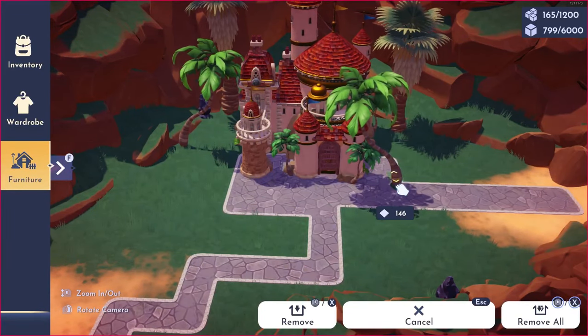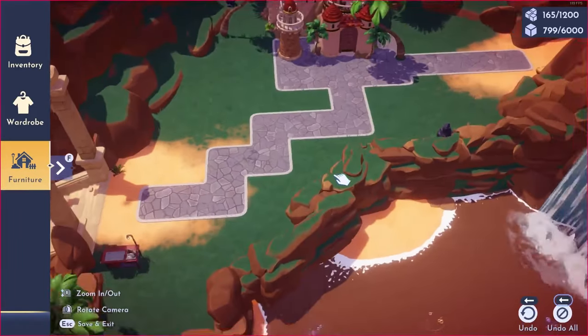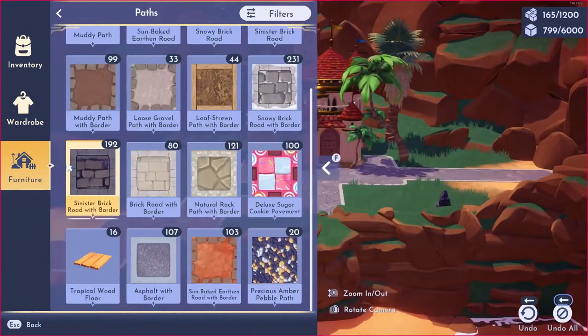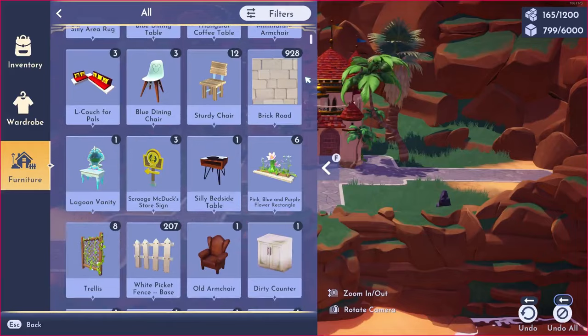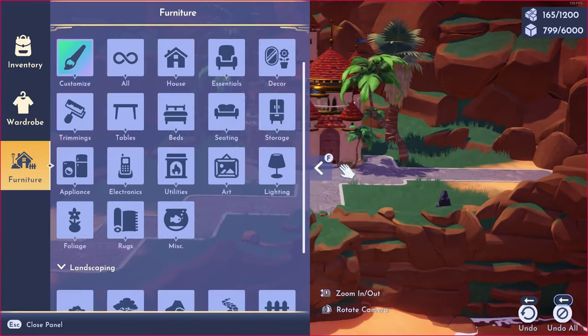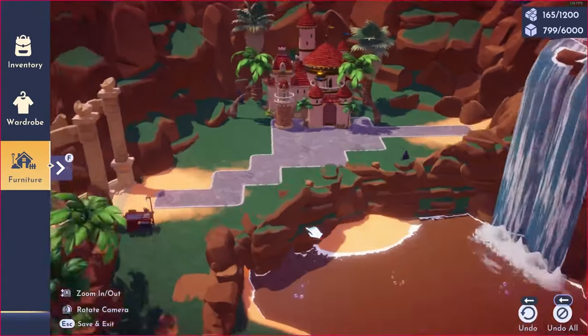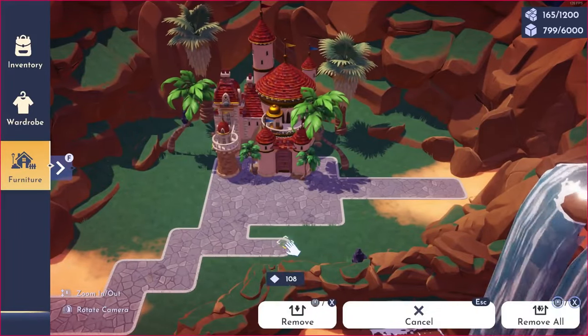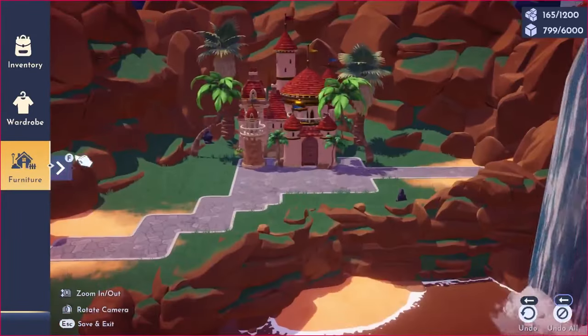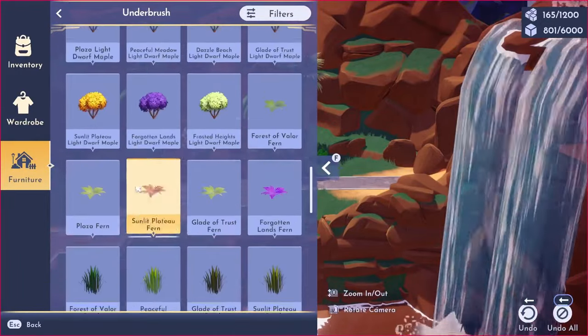It was pretty hard for me to find desert elements to put in this build. The only things I tried to feature were the sand fountain and his statue, and down in the other part of the oasis, you'll see what I built over there. His house was also really big, so it couldn't fit much else in this area.